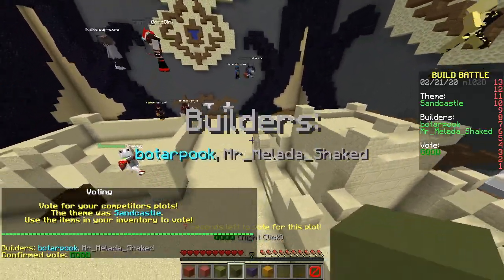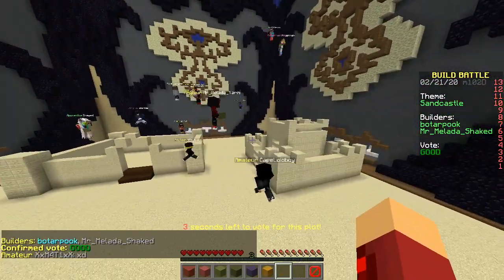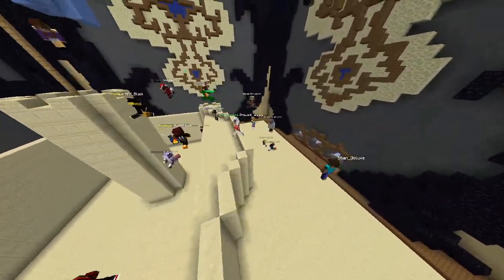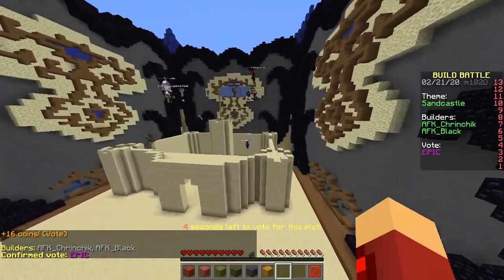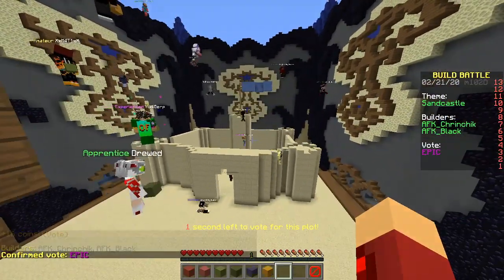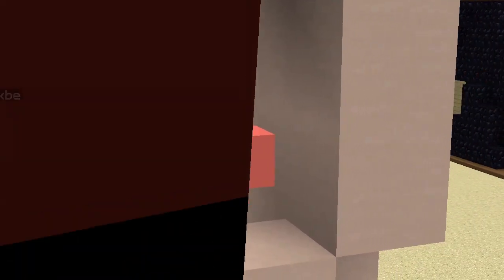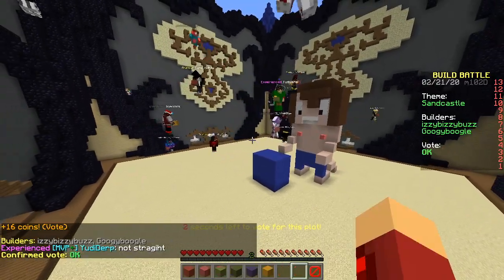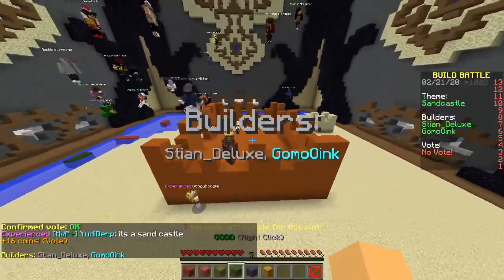First one — we got two nice pyramids, looks pretty good. Are they doing the two builds in one plot challenge as well, or just coincidence? We have one giant castle — wow, that's pretty big, that's epic! Next up — look at those red towers, like nipples. It's a red sandcastle, that's cool!